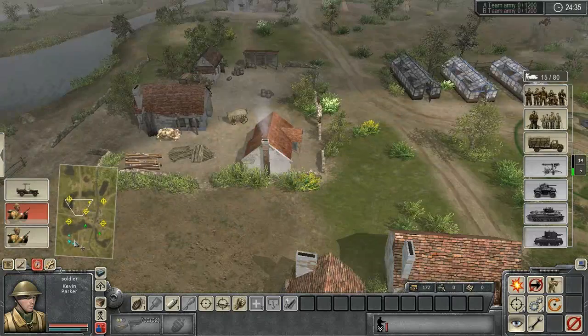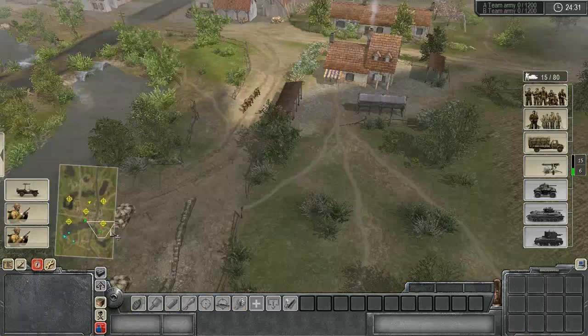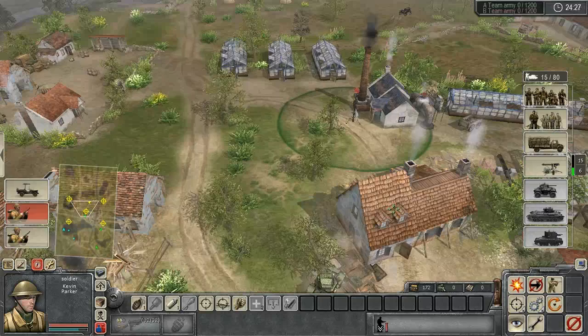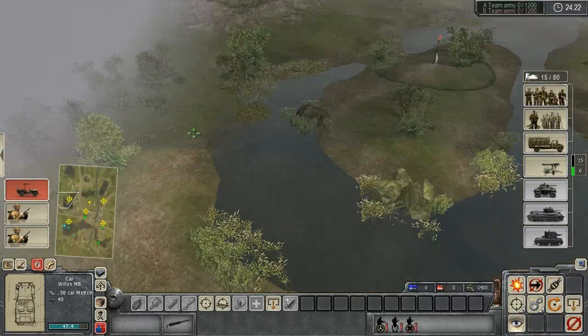That's the only faction they're really balanced against. Anyway, just having a look at what our allies are going with — APM's going with a Daimler, Belly's going with an SMG squad. I'm just going to go for a quick G-pass.